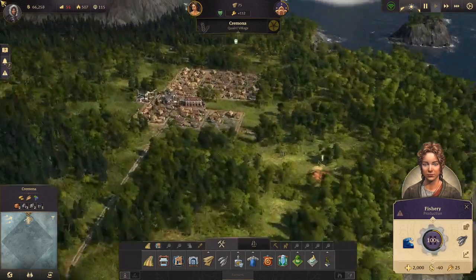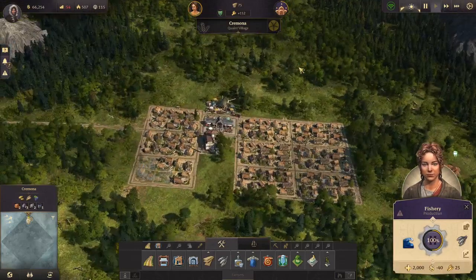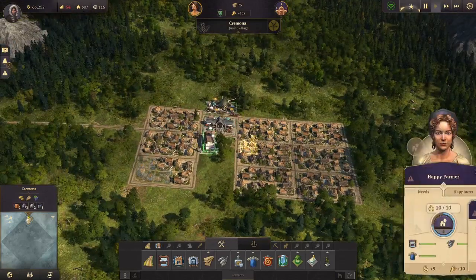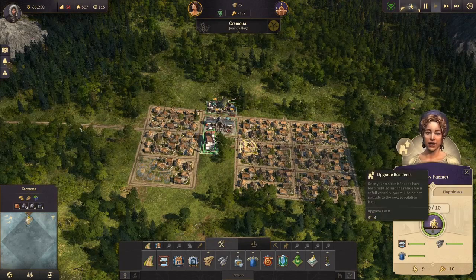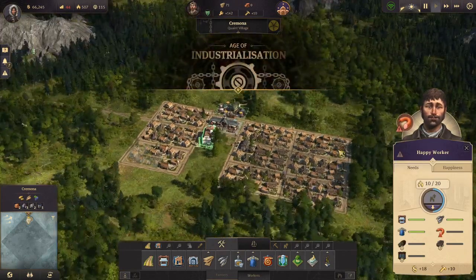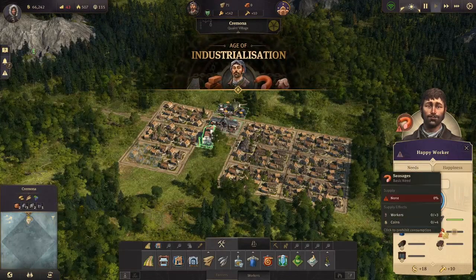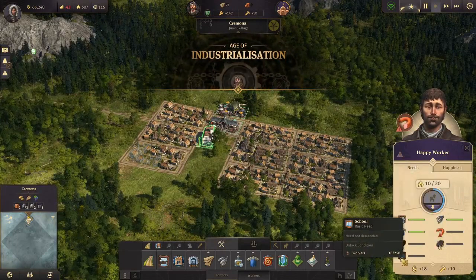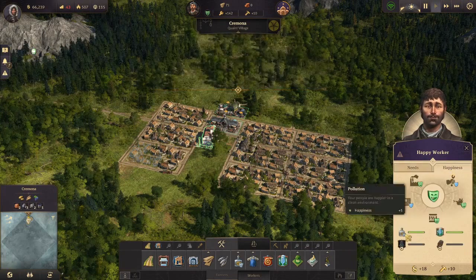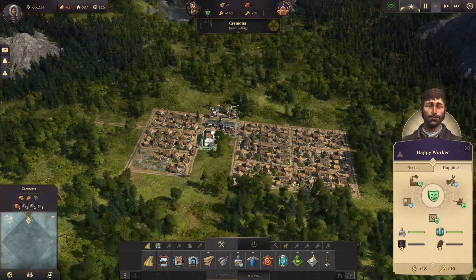We are now in Cremona. What we will do now is upgrade our farmers to workers — this is already doable. Let's take a look at the workers' needs: they need sausages, bread, soap, and a school. And for happiness they need a church and beer. Of course — beer — who doesn't need beer to be happy? That's pretty obvious.